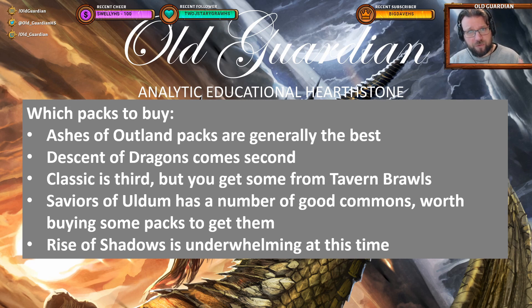Ashes of Outland is quite closely followed by Descent of Dragons, so you should diversify your purchases between those two. Classic is the third most popular set, but because it's a larger set you're less likely to actually get those playable cards, and you also get Classic packs every week from Tavern Brawls, so the incentive to buy Classic packs is lower — you're slowly accumulating Classic set cards anyway. There is also some merit to buying Saviors of Uldum card packs, because Saviors of Uldum has a large number of good commons, and with the new duplicate protection you don't get useless copies of cards, so you get commons very quickly — all the commons in a set in less than 30 packs. Whereas Rise of Shadows is very underwhelming at this time.